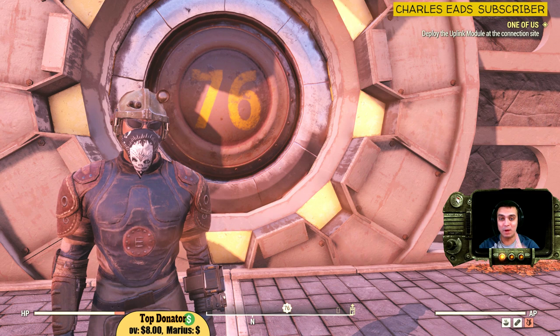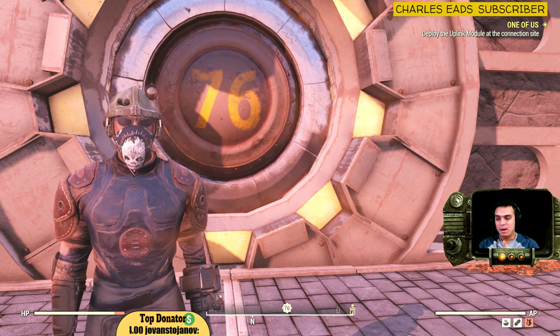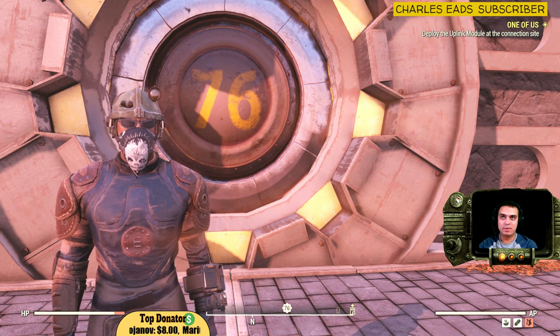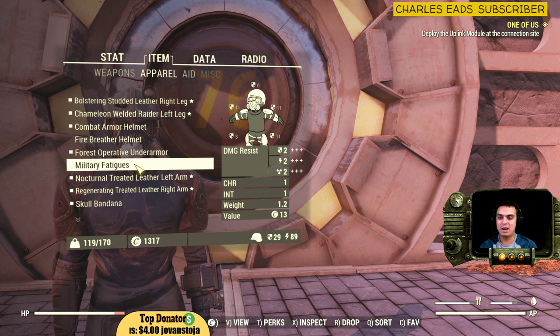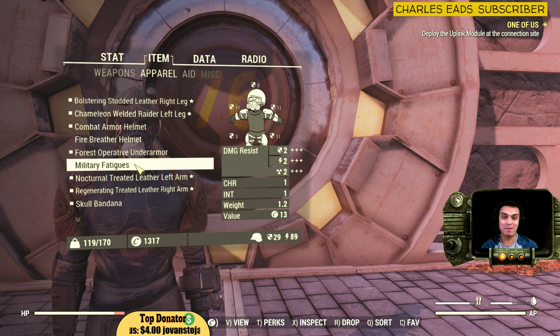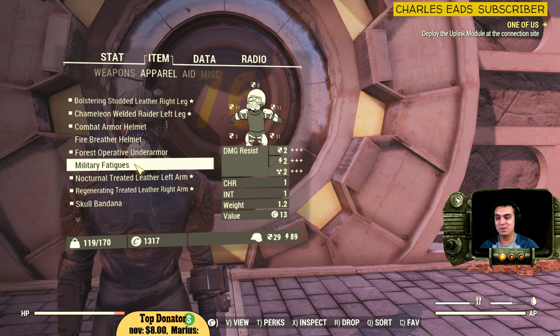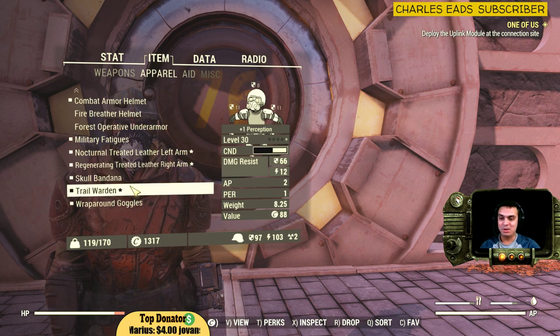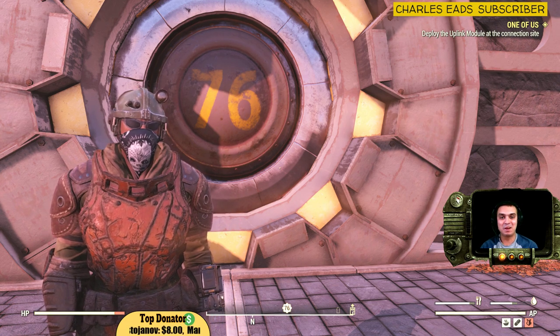By the way, did you know you can upgrade under armors? For example, my military fatigues — I was able to upgrade them and now they give me Charisma and Intelligence. You can do that on the workbench, and I believe you need to find specific plans. I was shocked myself when I discovered this.